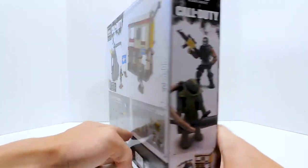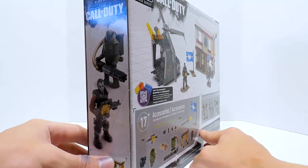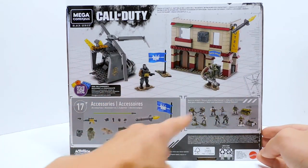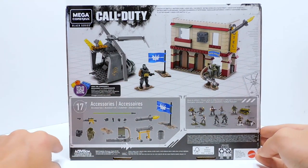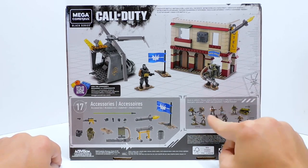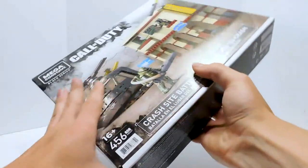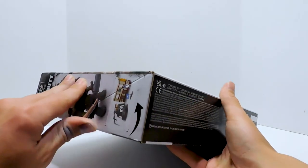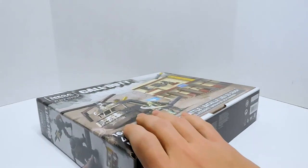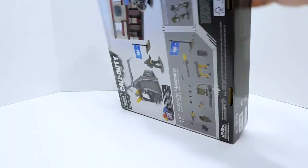They actually went the extra mile and had the figures in different poses on each side — they're not identical. Around the back we can see the building and the crash helicopter, our two figures, all our accessories, and then some of the newer sets. I have both of these and I'll be reviewing them soon. It looks like this is one of those really nice hinge-open boxes, but there is tape, which means I'm going to need some scissors.